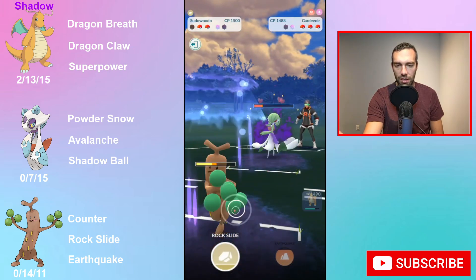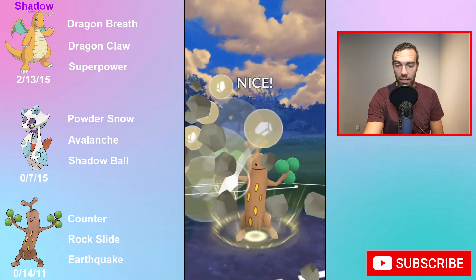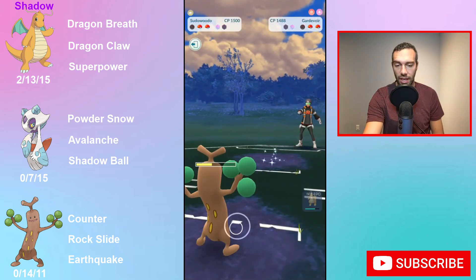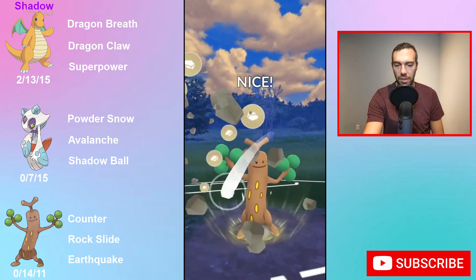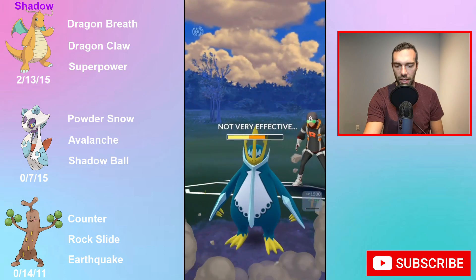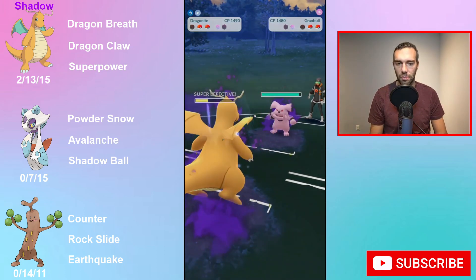You do have some nice matchups: Sableye, Walrein, Spark Lanturn, Pelipper — even though you're taking super effective from the Weather Balls, you resist the Wing Attacks. Altaria, being able to throw the Rockslide — though you'd probably need to land a Meteor Beam there too. With all the Darks you're going to win — Mandibuzz, Umbreon — using super effective Counter-Rockslide combo. And Flyers obviously — Noctowl is such a big win.